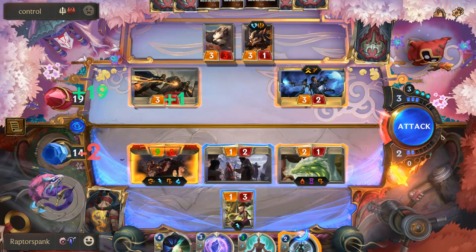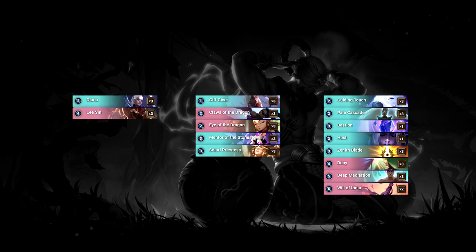Hey everyone, RaptorSpank here. Today we have another episode of On The Grind, the show where I cover a deck I'm playing in Ranked. I'll break down the deck as well as a couple of flex spots and some basic mulligans. Then we'll put it through some ranked matchups and review how we do afterwards. This episode we'll be playing the new combo deck IT Diana Lee Sin. This deck revolves around turbo leveling Lee Sin and using him to wombo combo our opponent out, often with Overwhelm off a Zenith Blade.